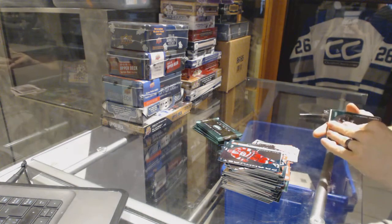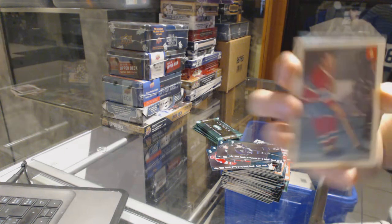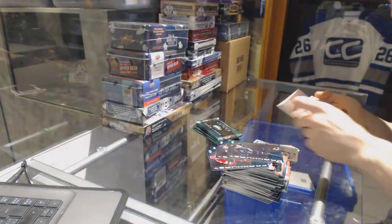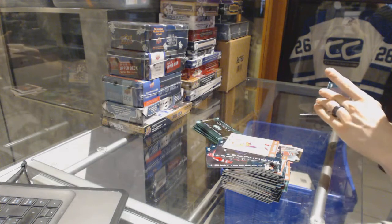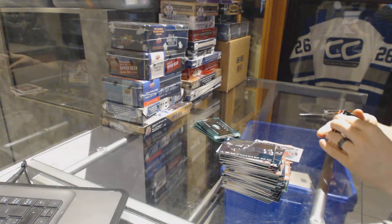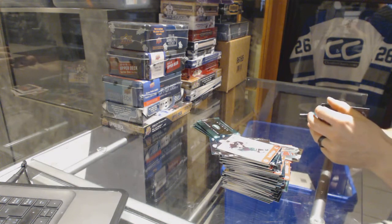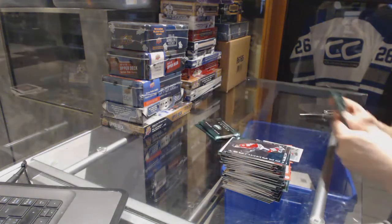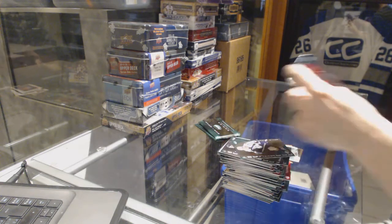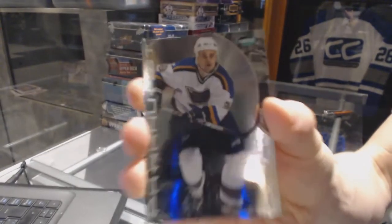We can get this box done in under 8 minutes - 50-50 at this point. Aaron Miller. Throwback for the Montreal Canadiens - I don't have a name listed on there, I'm going to go out on a limb and say Butch Bouchard, don't quote me. Stevie Sullivan. Jason Weimer. We've got a black parallel numbered 398 of 500 for the St. Louis Blues - Pavel Demitra.